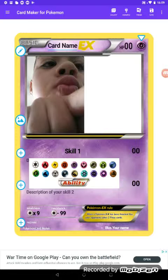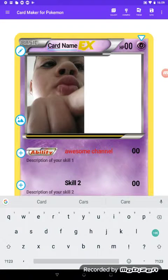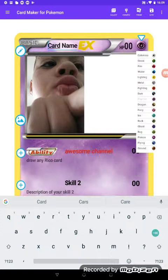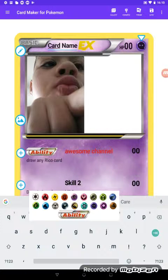Next we have Skill One — let's do an ability. Let's do the types now. I'm gonna do my favorite type, Ghost type. Yeah, Ghost type. Now I'm gonna give it Ghost typing.